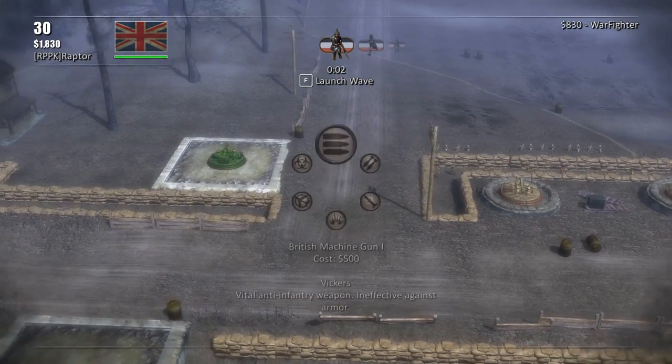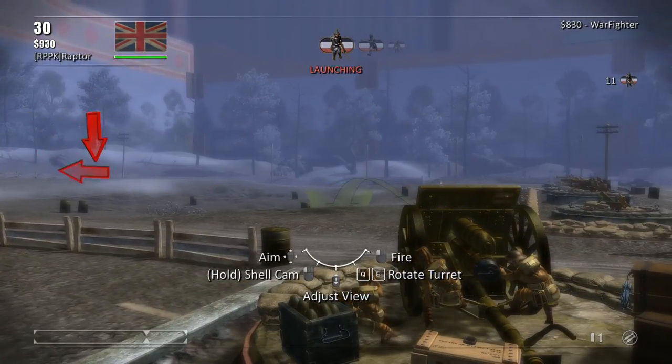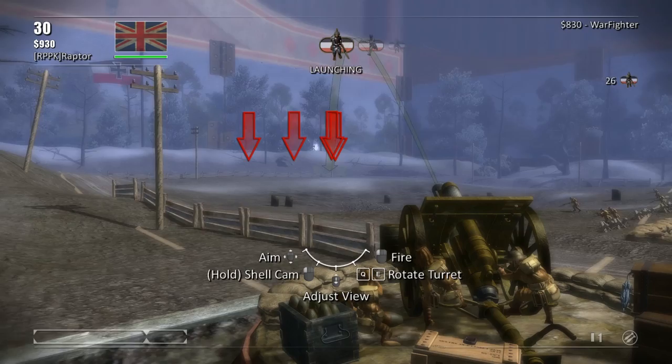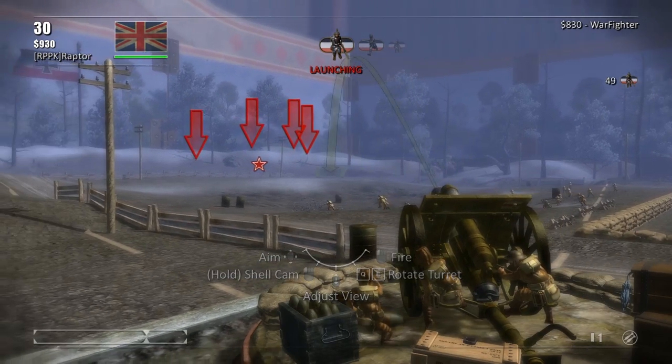Looks like we also have artillery. Yes, we can put down artillery, and check this out — we can actually fire at long range. I see the Germans are coming. They're actually coming out of the tree line up there. And there goes our boys too. Our boys are leaving the trenches, they're fighting them.